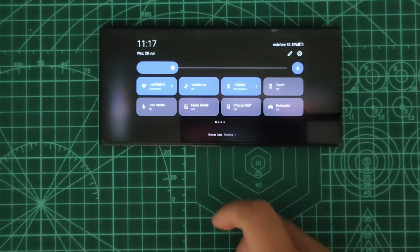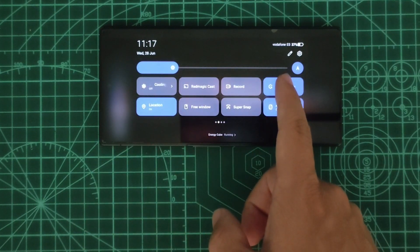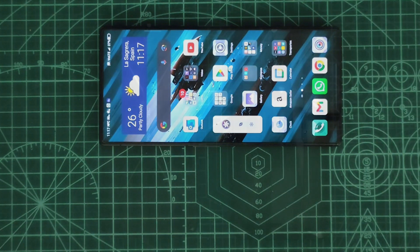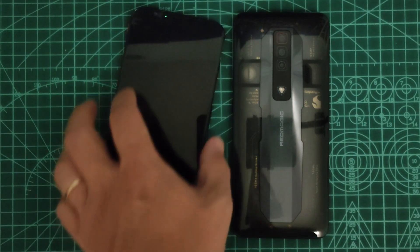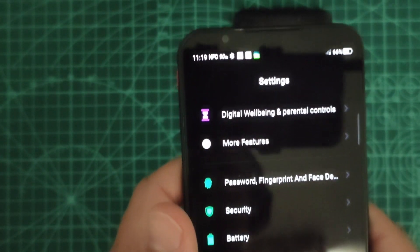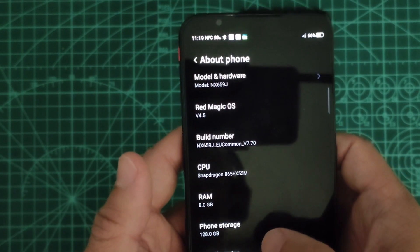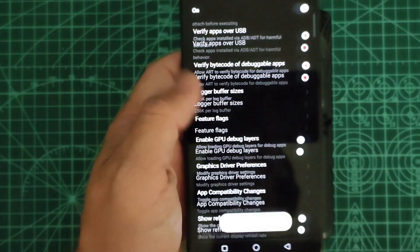This solution was tested on the Red Magic 8 Pro. I tried to do the same for the Red Magic 5G and the Red Magic 7, but unfortunately I could not find the option under the developer menu. So I think that for previous models, more research needs to be done to see if there is any way to escape from the Game Space nightmare.